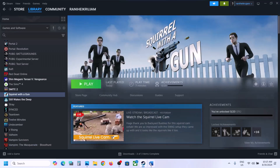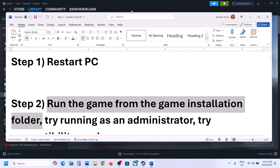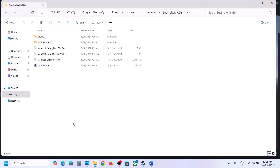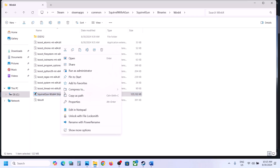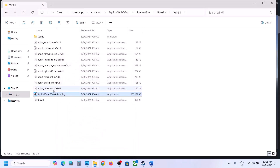If it's still not working, the next step is to run the game from the game installation folder. For this, go to Steam, right-click on the game, select Manage, then click on Browse Local Files. It will take you to the game installation folder. Double-click to try launching the game from here. If that does not work, open the Binaries\Win64 folder and try launching the game from there. If that doesn't work, right-click, select Properties, go to the second tab, and put a check on 'Run this program as an administrator,' then hit Apply and click OK. Double-click to launch the game.